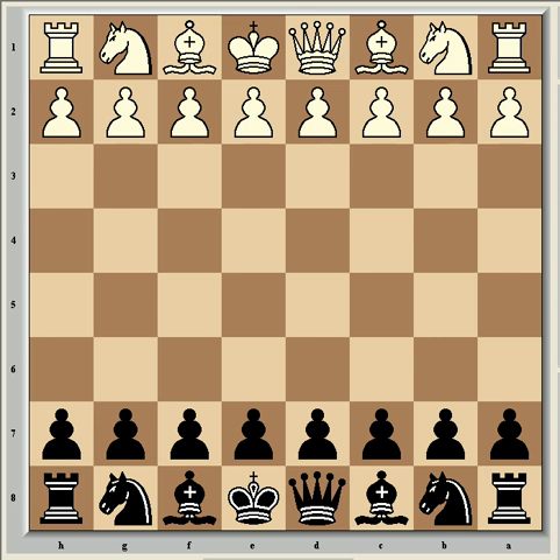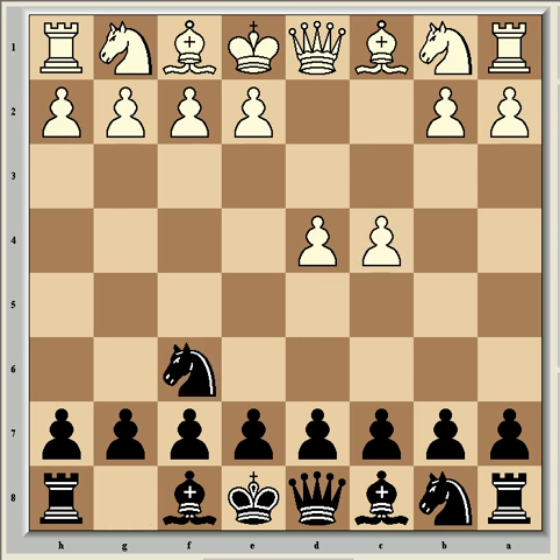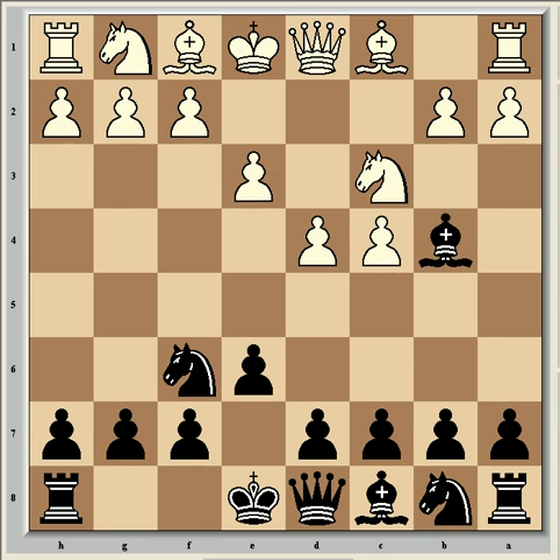To get into the game itself, van Wehly was white and he opened with d4, then Nf6 from Axe, and c4, e6, Nc3, Bb4, and e3. So with that move, it's the Rubinstein variation of the Nimzo-Indian defence.